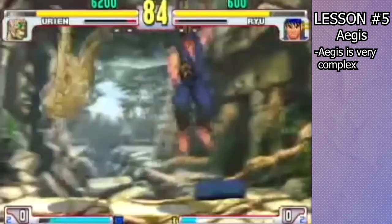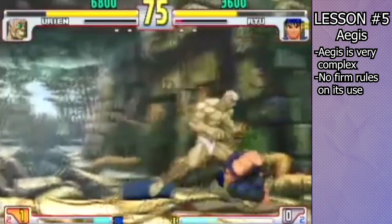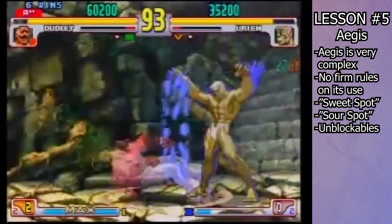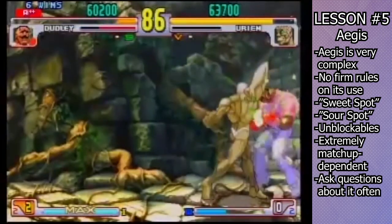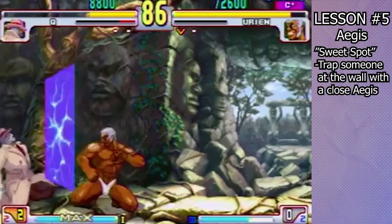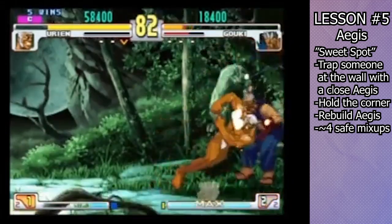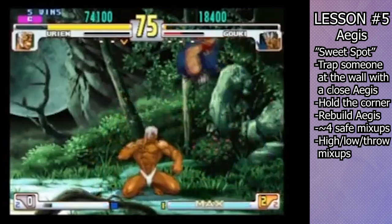Aegis Reflector is one of the most complex and nuanced tools in Third Strike. There are no hard and fast rules, but some guidelines do exist. The three modes of Aegis use are Sweet Spot, Sour Spot, and Unblockables, and these three should be your primary uses of Aegis. There's a lot of nuance to this tool, and much of its utility varies from matchup to matchup and person to person, so be sure to do your homework, play often, and ask questions when you lose. Aegis should primarily be used for something known as the Sweet Spot, which is when you sandwich your opponent between the wall and a mirror that is as close to them as possible without actually hitting them. The goal is to keep the corner, rebuild Aegis, and have the ability to do three or four somewhat safe mixups. You want to use Crouch Medium Kick, Sweep, Forwards Heavy Punch, Universal Overhead, and Throw to mix your opponent up and farm for meter and damage.